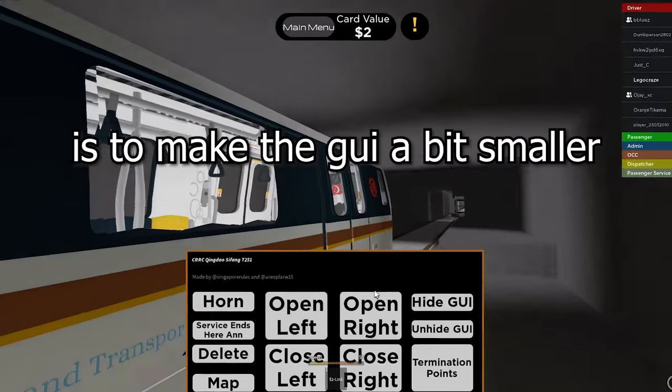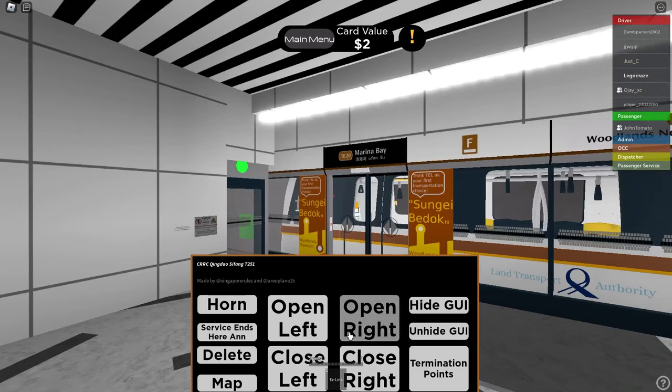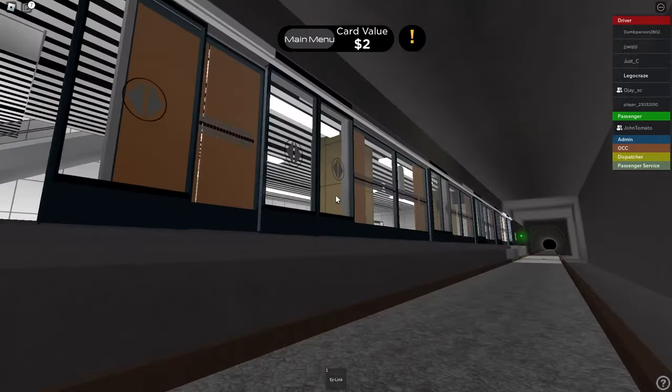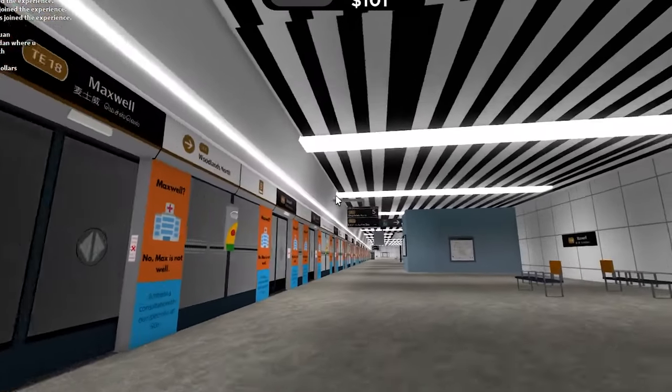One thing I do wish they added is to make the GUI a bit smaller. Now we open — oh my goodness, that's the wrong side. In the meantime let's have a look at the cabin. As you can see, very accurate to life. The best part about this game is that everything is recreated one-to-one.